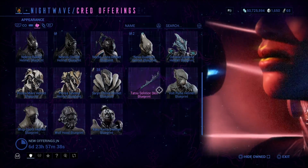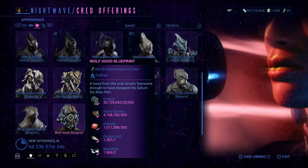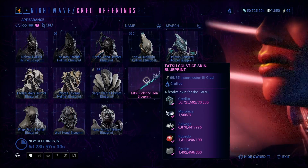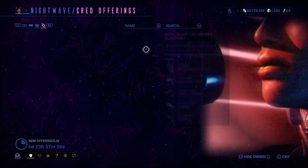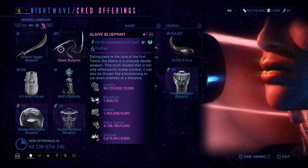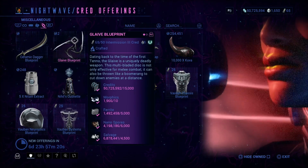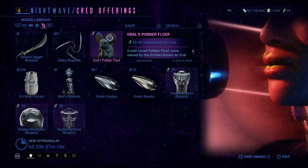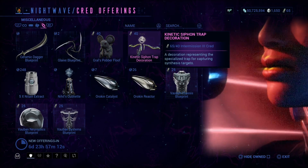These are alternate helmets as well as skins for various weapons. And here's the Wolf Hood blueprint — it's a cosmetic for the Operator. I actually already have this one.